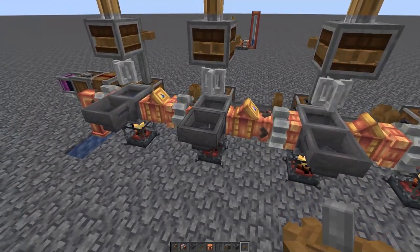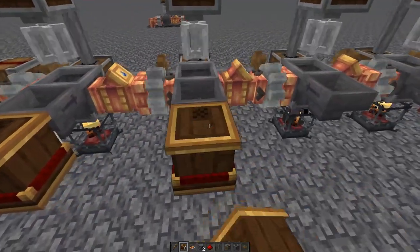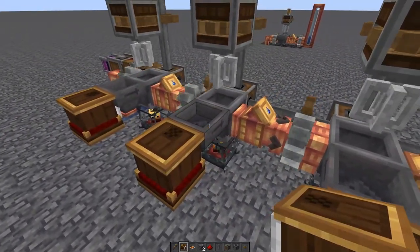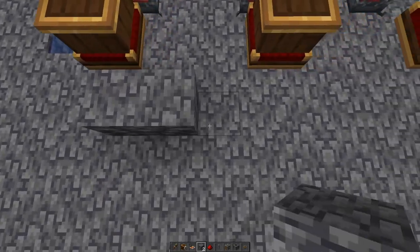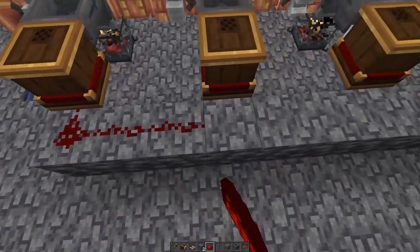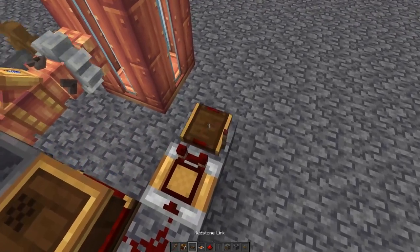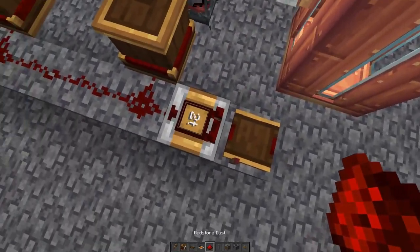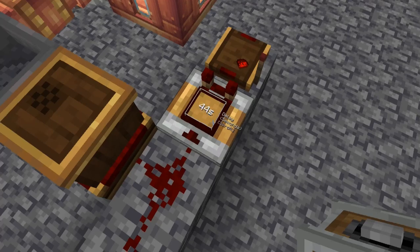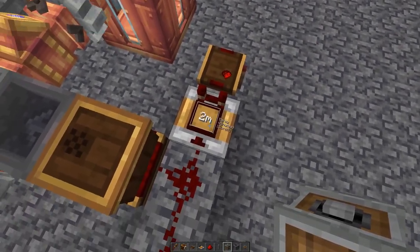First, we want to be able to unpower the system when it's not in use. We're going to use a content observer - put one on each hopper. Each one observes the hopper, and anytime there's something in that hopper it'll send a redstone signal out the back. Take some blocks for redstone support, connect them all together, go two blocks past, then take some redstone and connect all of these up. Then place a pulse extender and a redstone link - make the frequency whatever you want. Set the pulse extender from two ticks up to two minutes, which gives the system enough time to brew anything left within it.